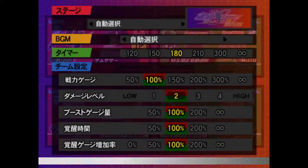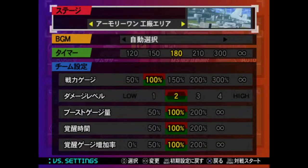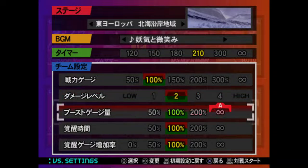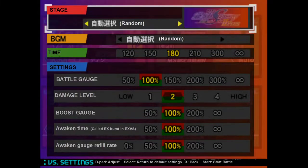After setting all that up and pressing start to commence, you are given another screen. The options are Map select, Music select, Time (which is in seconds), Battle gauge for each team, Damage level for each team, Boost gauge for each team, Awaken gauge duration (which determines how long the powerup lasts), and lastly Awaken gauge fill rate, which is self-explanatory.